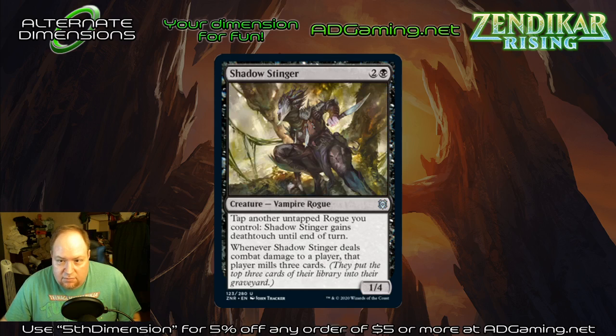Shadow Slinger — another rogue card. You give it deathtouch, and if it deals combat damage, that player mills three cards. I don't necessarily think you want this in the rogues deck. You still want enough aggressive creatures that you can win through combat damage over having to mill them to death. I don't think this one fits in the constructed build of rogues. It's a fine limited card though, because mill three in a forty-card format is significant.